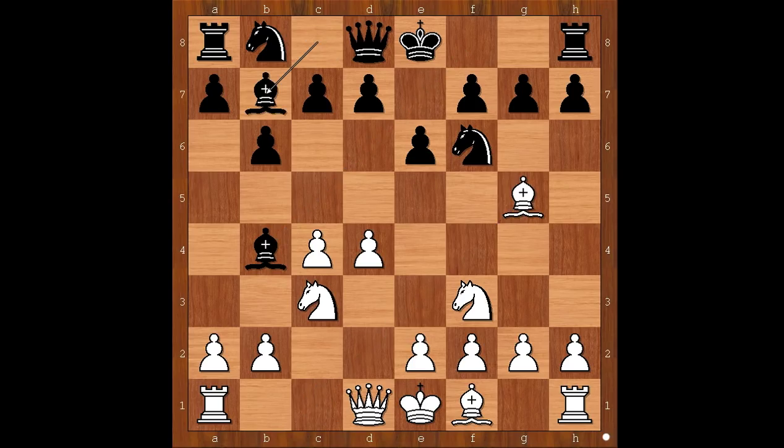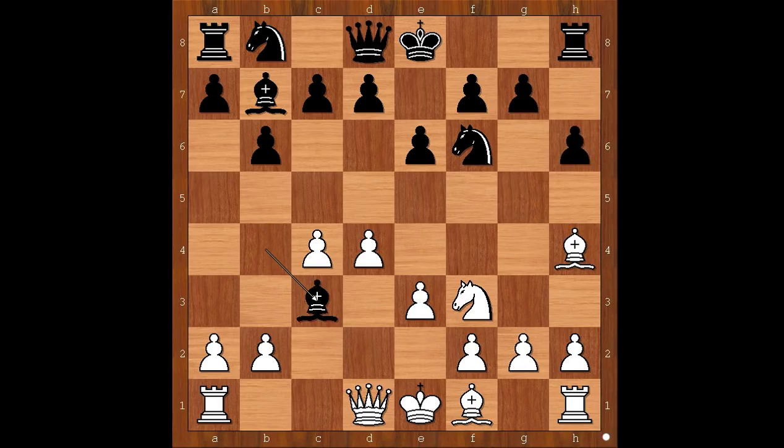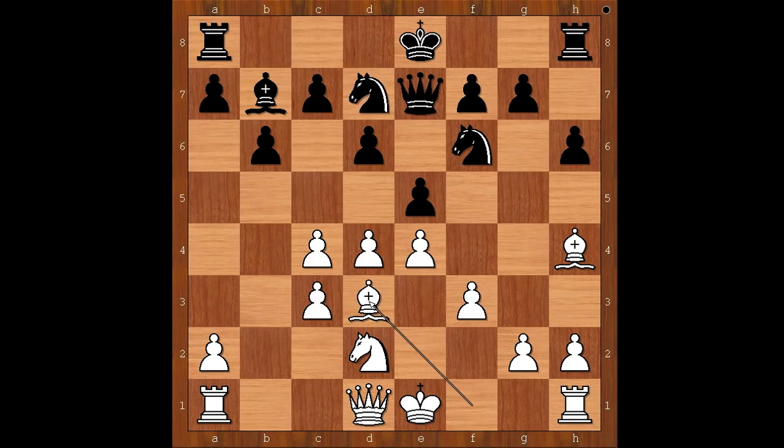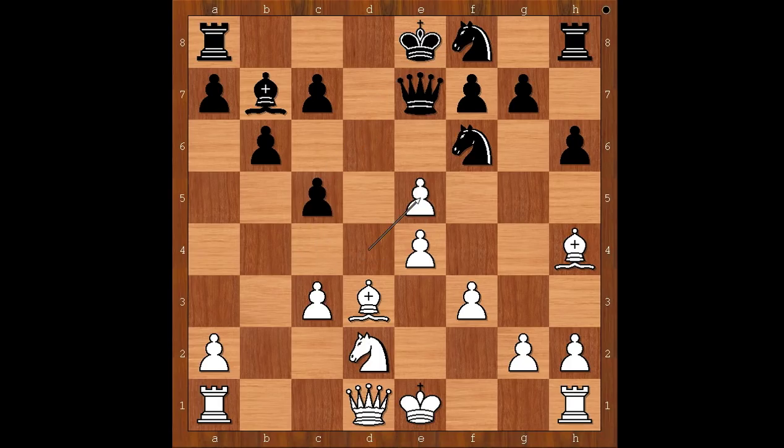Bishop to g5, bishop to b7, e3, h6, attacking the bishop, bishop to h4, bishop takes on c3 check, pawn takes bishop, d6, knight to d2, e5, f3, queen to e7, e4, knight from b to d7, bishop to d3, knight to f8, c5, d takes on c5, d takes on e5, queen takes on e5. White to move.